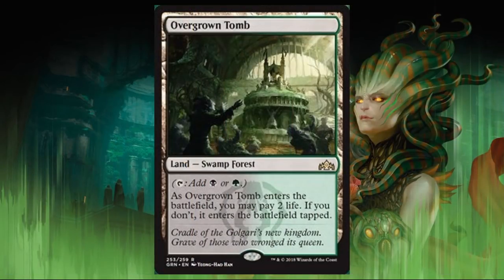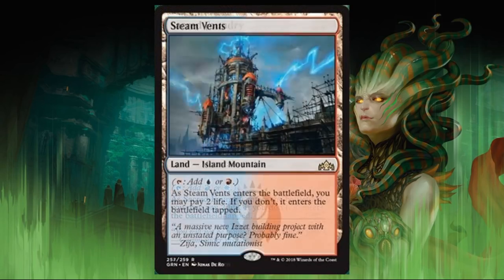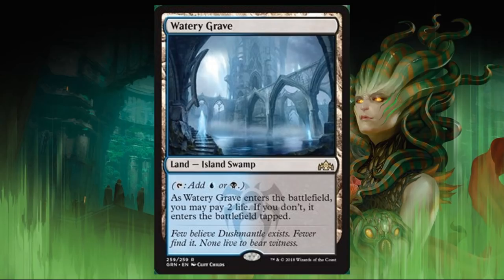The Shocklands are here — the ones corresponding to the guilds in this set are being reprinted, and I'm happy to see that. As long as Fetchlands aren't in the format, these aren't overpowered in Standard, and they're going to help you cast your multicolor spells a little quicker, which is great since we'll be living in Ravnica for a while. Overgrown Tomb, Sacred Foundry, Steam Vents, Temple Garden, and Watery Grave — all great cards. They also see play outside of Standard and have some pretty nice price tags, so these are very welcome reprints.